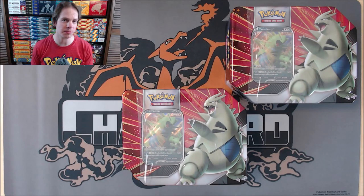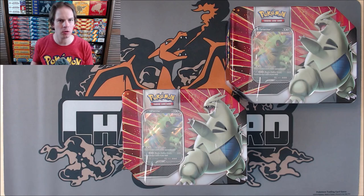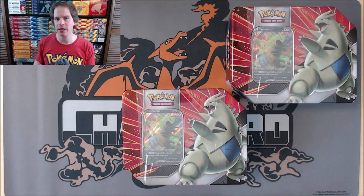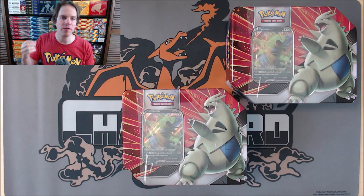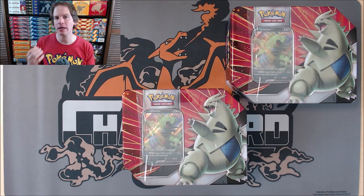Hey YouTube, this is Primetime Pokemon. In this video, I'll be opening up two brand new Pokemon TCG V Strikers tins. Both of these tins feature Tyranitar V. These tins I actually purchased for less than MSRP from Collector's Cash for $22.99 a piece.